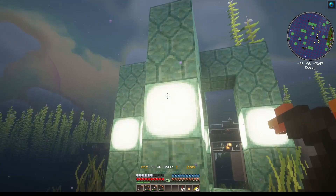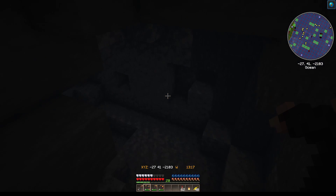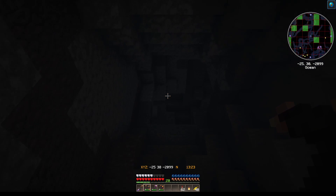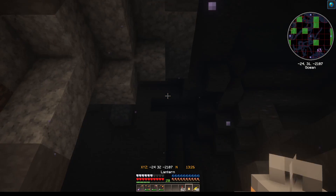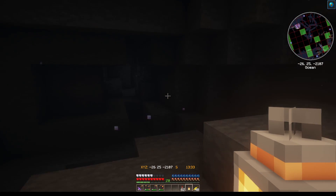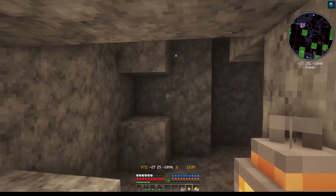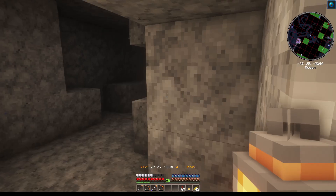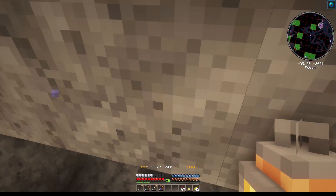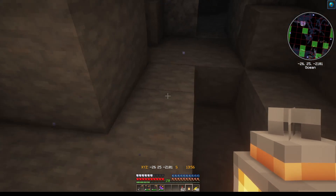We have an underwater cave! Because of the conduit, we can explore it — wow, this goes really deep down here. I say wow because there's iron, and look on the map — we have a geode! I think that's the one we already had. This is so cool — we're definitely going to have to explore this and check it out.